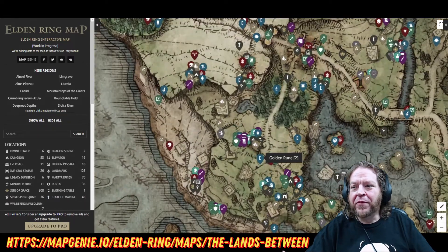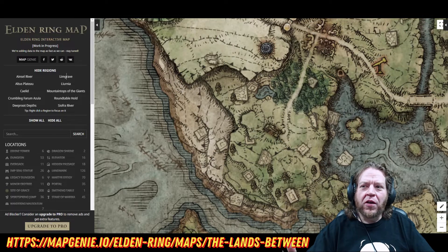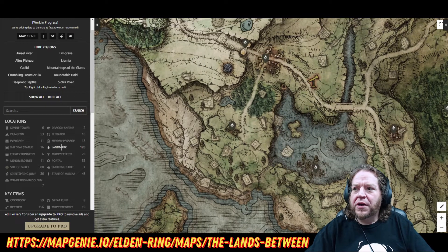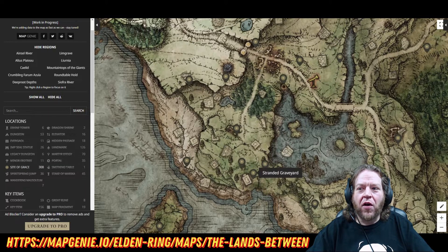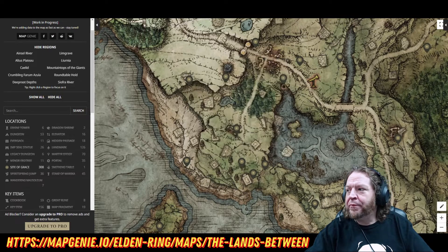Just look at the first area — this is your starting location. Look at all the different possibilities just in this simple location. So clicking Show All is not the best idea. But let's take a look at this starting area. Are there any landmarks? Yes — there's the Church of Ella. Are there any portals? No portals right in this area. Are there any sites of grace? I know exactly where all the sites of grace are, and I can click them to get a picture and a little more information. You can get the Evergaols, dungeons, divine towers — anything you need.